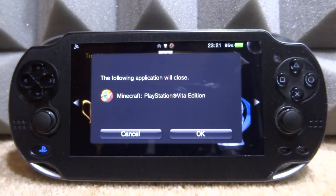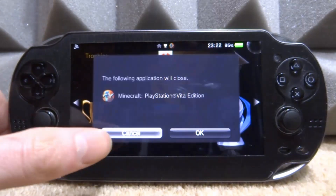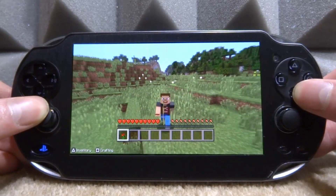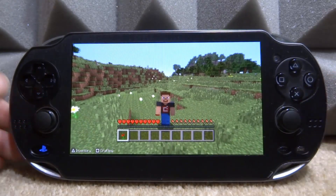Let's go ahead and open Trophies. Look what happens when I try to open it — it says you must close Minecraft if you want to use the trophy app. Obviously I'm playing Minecraft, and if I close it and open it again it takes such a long time. Minecraft is one of the longest games to start on the PS Vita — it takes maybe like three minutes just to start up, which is a bit annoying.